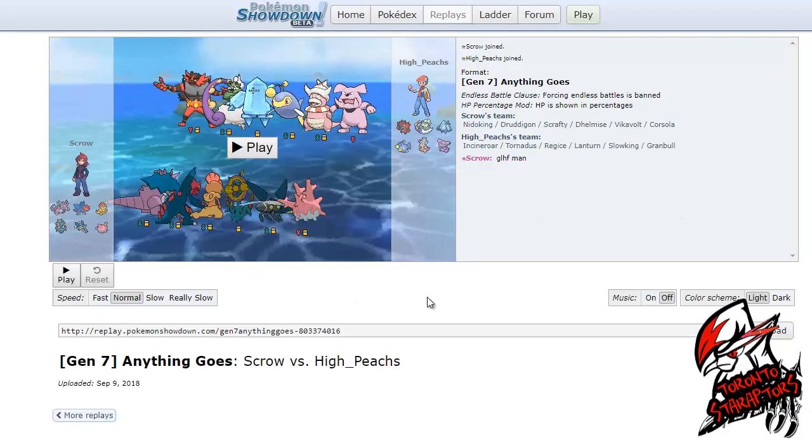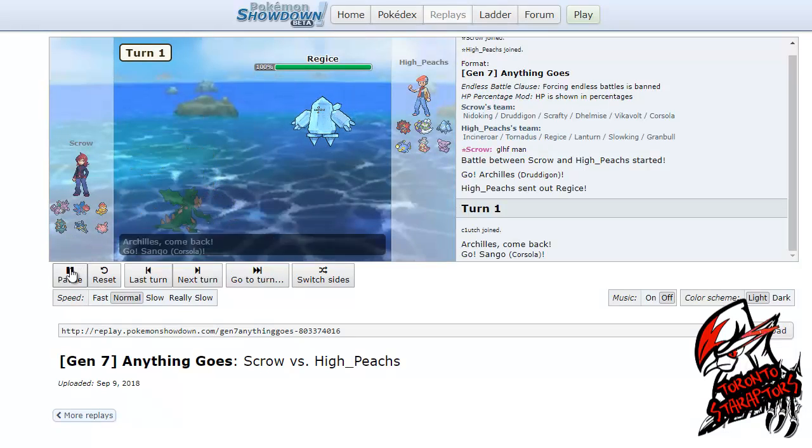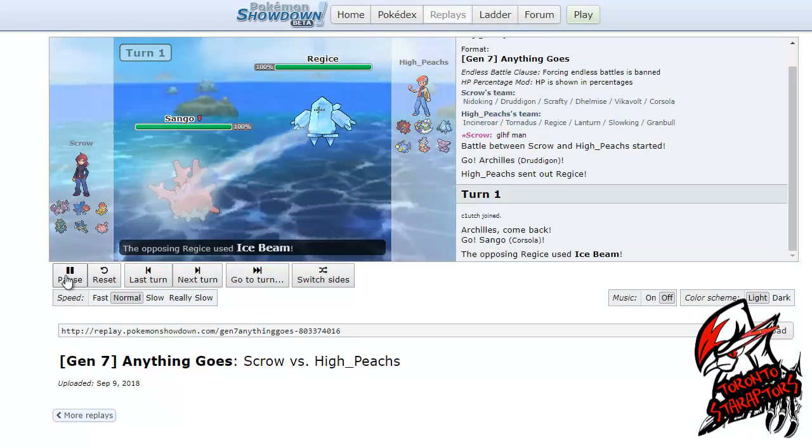Let's just get started. So over here at team preview, I see immediately that he doesn't have a rapid spinner, and his most reliable way of hazard controlling would be Defog coming from that Tornadoes. So I'm just going to lead with my physically defensive Archelis Judagon and try to get up rocks turn 1.